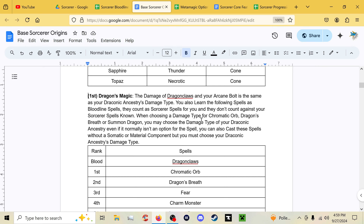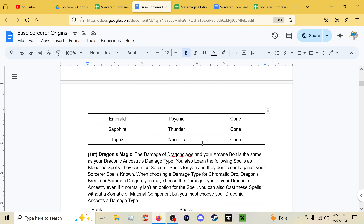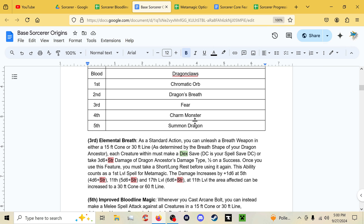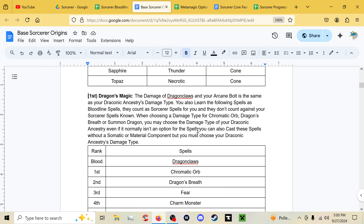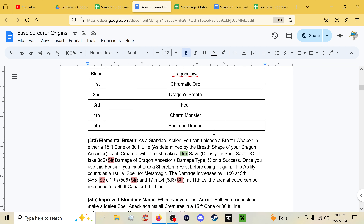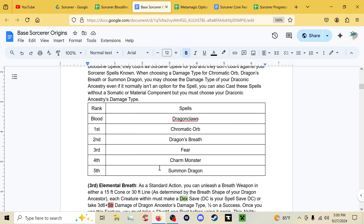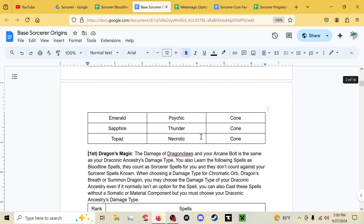The extra damage of Dragon Claws and Arcane Bolt matches your Draconic Ancestry type. When choosing a damage type for Chromatic Orb, Dragon's Breath, or Summon Dragon, you can choose your Draconic Ancestry type even if it normally isn't an option — for example, a Topaz ancestry can pick necrotic for Chromatic Orb. You can also cast these spells without somatic or material components, but you must always use your Draconic Ancestry damage type, meaning you always summon your specific dragon type.